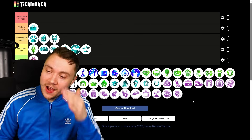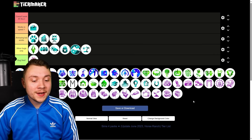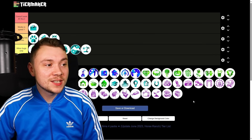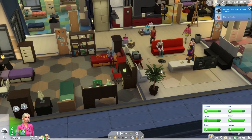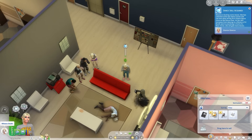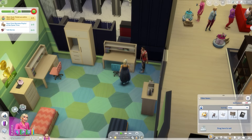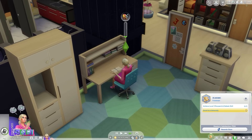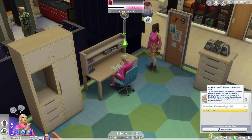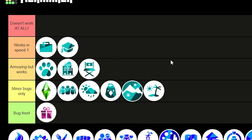Discover University — where do I start? It's genuinely one of my favourite packs and it's such a shame it doesn't work very well. Social events like the keg party are an absolute disaster. Getting Sims to path to classes is a disaster — they accidentally miss classes, exams, and social clubs. There's just way too much going on for its own good. It requires a lot of patience, so I'm putting it in works in speed one only.